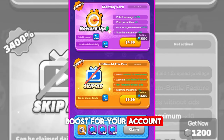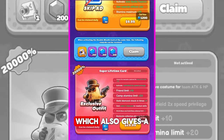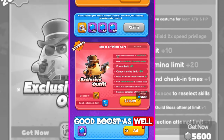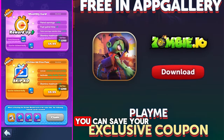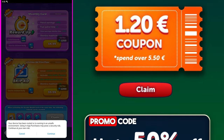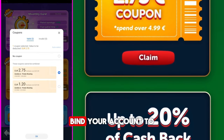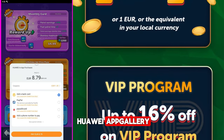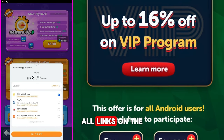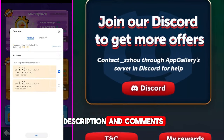To get a great boost for your account, buy a monthly card. Beside it, we have a super lifetime card which also gives a good boost as well. By the way, guys, if you're going to spend money in this game, you can save money with my — and not only my — promo code. To do it, you just need to download Huawei App Gallery, bind your account to not lose your progress, open the game through Huawei App Gallery, and save your money. All links for Huawei App Gallery and my discount you'll find in the description and comments of this video.